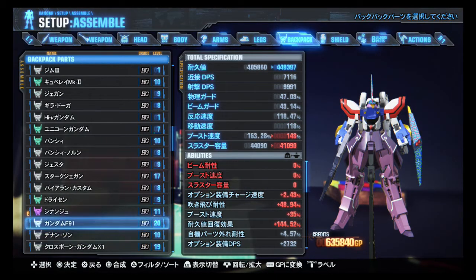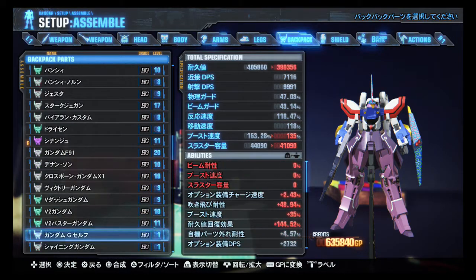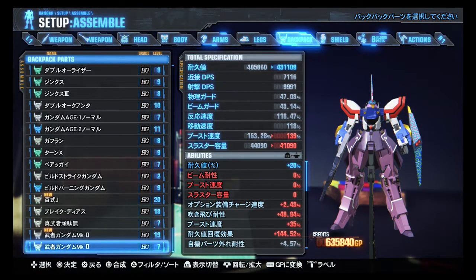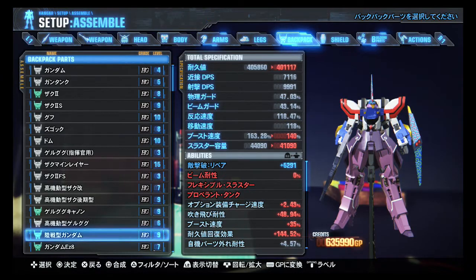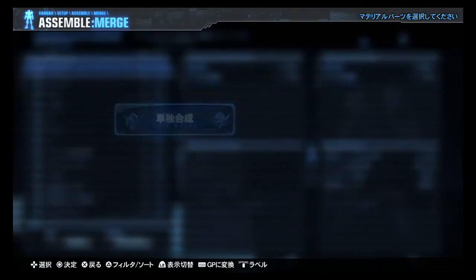Backpacks. F91 backpack — that's entirely new, didn't have one before. A lot of skills on my Sinanju backpack — I don't think that's going anywhere anytime soon. Musha Mark IIs don't need combined. Hyakushiki Jaeger — that's gonna stay where it is. Those GP1FB backpacks do need combined, though.